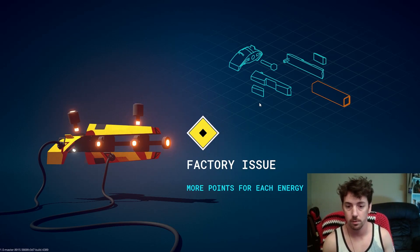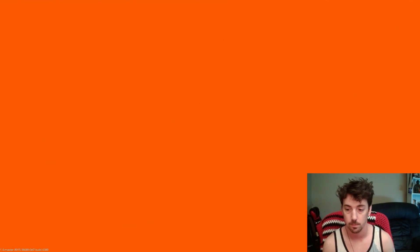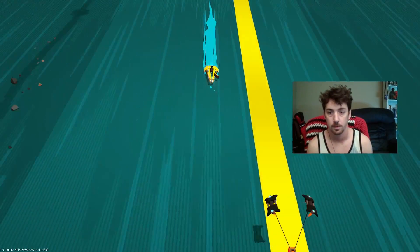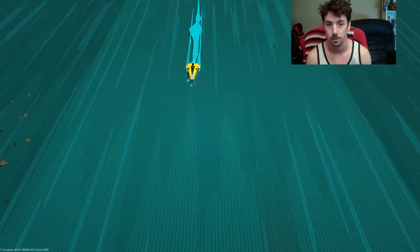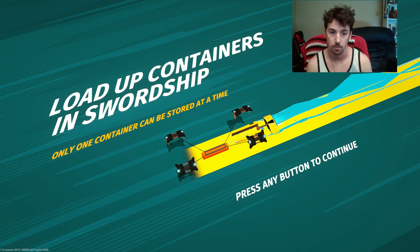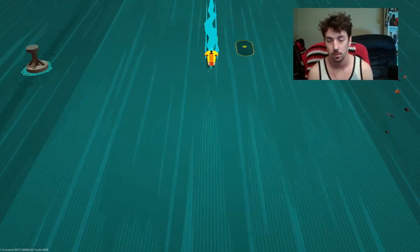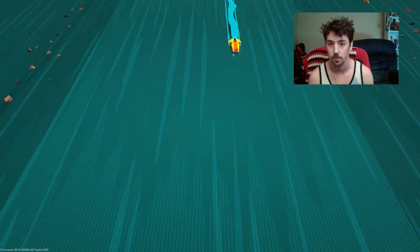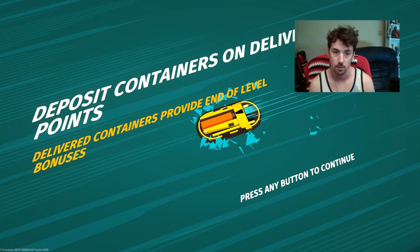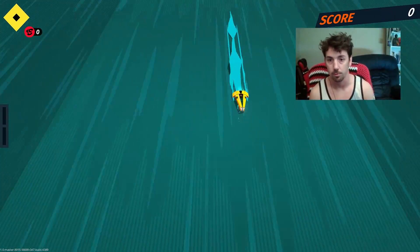Is this meant to be played with a controller? The game shows city dash and line indicators. Load up containers in Sword Ship — only one container can be stored at a time. Looks like I collected something there. Deposit containers on delivery points; delivered containers provide end-of-level bonuses. Okay, that's an interesting way to do the tutorial — it's showing me, then telling me.